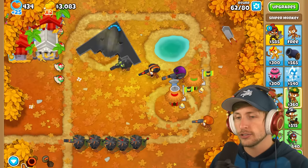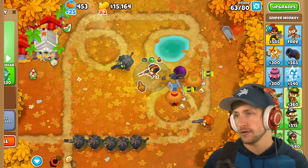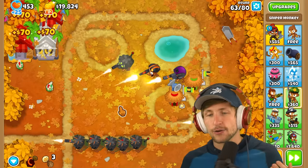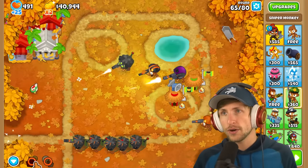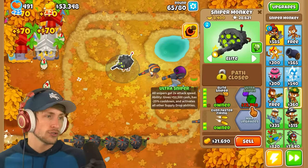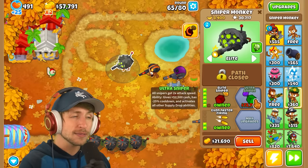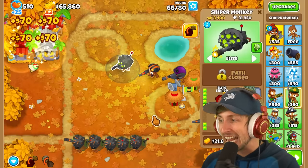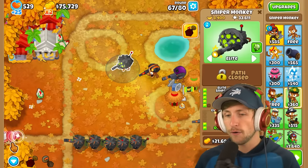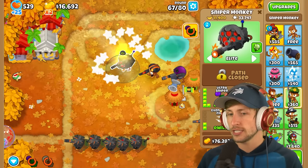We are getting no more supply drops. Let's save up now - it's time for the Ultra Sniper. Do we get all of the T5s first? I think we should get each T6 in a line, in a row. How much money do we get when we use this ability? We're at $40,000 - it gives us like $10,000. I really hope that this Ultra Sniper thing actually gives all of them 25% cooldown, because two times attack speed for all snipers is an insane upgrade. Before we get it, I want to use this ability. Ultra Sniper, let's go.